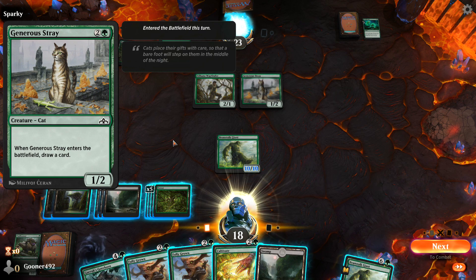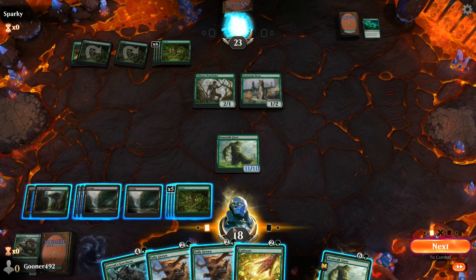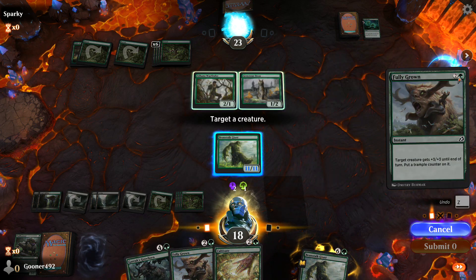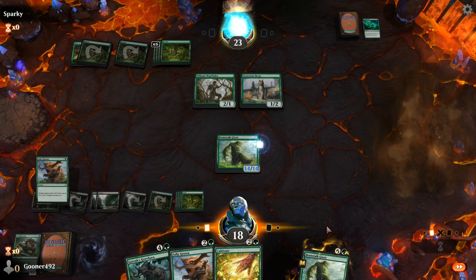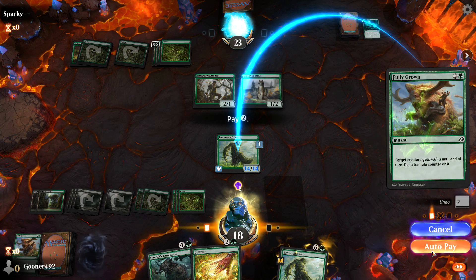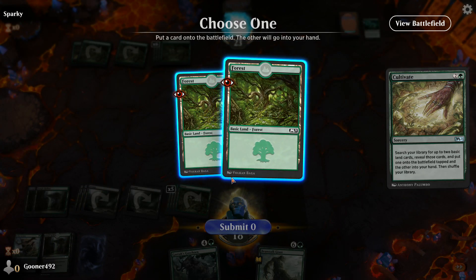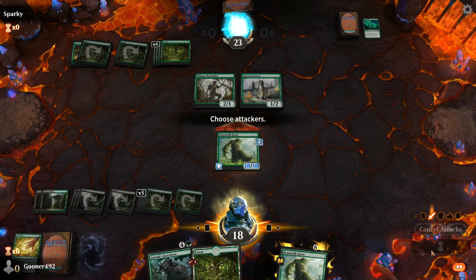He's got a Generous Stray — when it enters the battlefield, draw a card — but that's not going to stop the Beanstalk Giant. Just to show how the mana works: I'm going to tap two swamps and a forest, giving three mana available. I'll use Fully Grown — two mana of any color consuming the swamps, plus one forest — and put that on the Beanstalk Giant. And I can do the same thing again with my second Fully Grown. I'll also play a Cultivate to get two more lands from my deck. Now we've got an 18/18 Beanstalk Giant on the field.